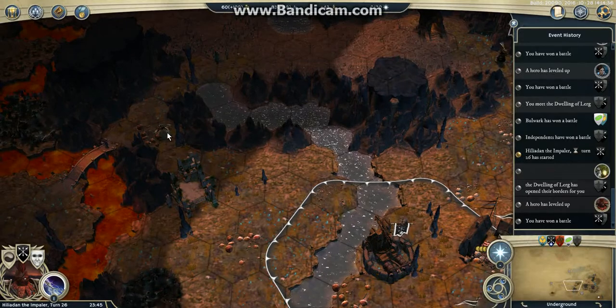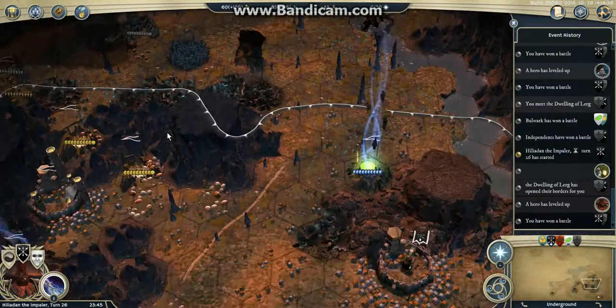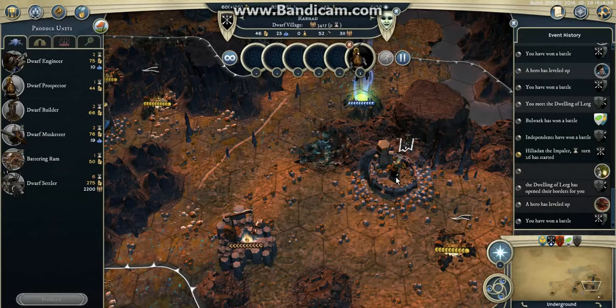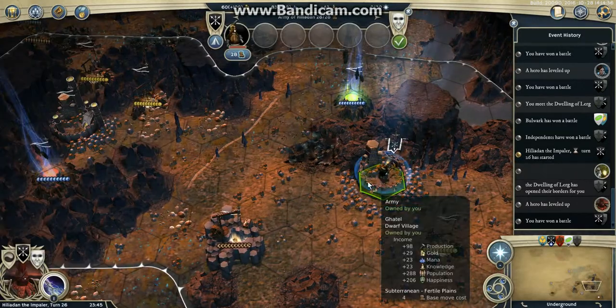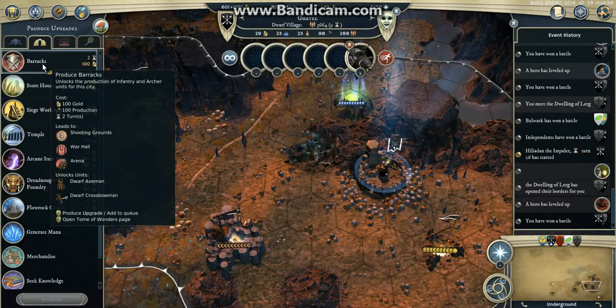I'll try to get back the items and probably get a few more units to scout and guard my cities. Here I'm doing a Prospector and then a Settler the turn after, probably. Here I will finish this Lair soon — I missed two production to be able to build the Barracks, but I'll do the Barracks next turn, in about two turns.